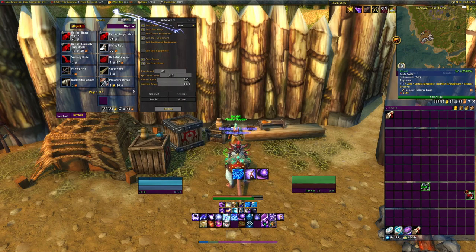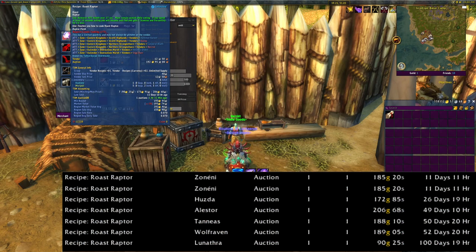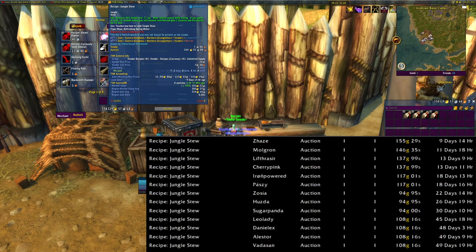Nerist sells some recipes that sell incredibly well. Recipe: Roast Raptor — I've sold seven, cheapest for 90 gold, most expensive for 206. I've sold plenty of these on my other server too. I'll show some screenshots. Recipe: Roast Raptor is something I actually have to restock. Recipe: Jungle Stew also sells incredibly well.